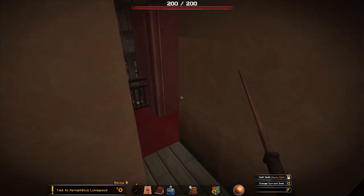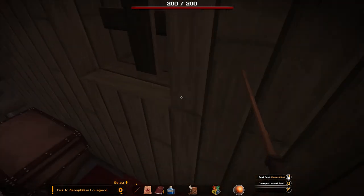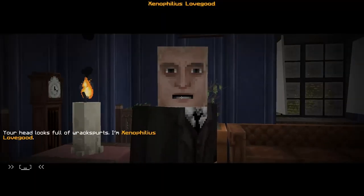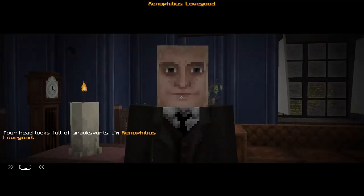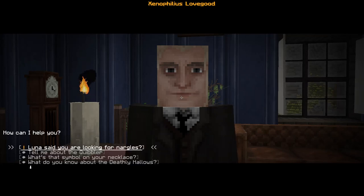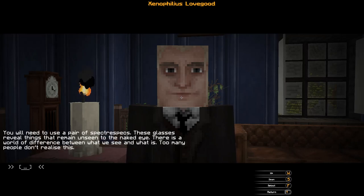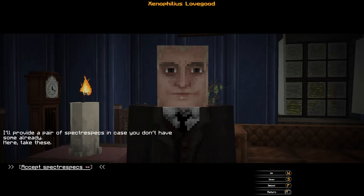Mr. Lovegood, I'm just admiring your house. 'Your head looks full of Raxburts. I'm Xenophilius Lovegood — how can I help you?' Luna said you're looking for Nargles. 'Nargles? Nargles are everywhere — it's a wonder more people don't spot them. I even think I might have seen signs of Nargles over by the old windmill. Perhaps you could go there and investigate. I should very much like to print any information you find in the Quibbler.'